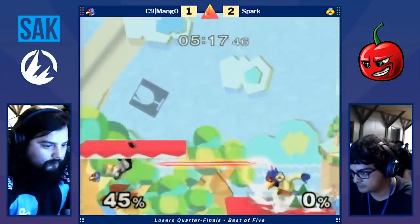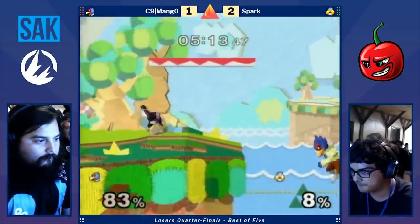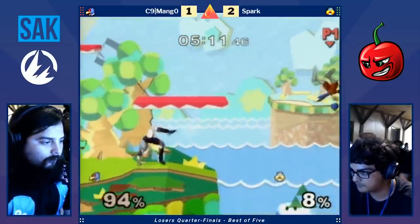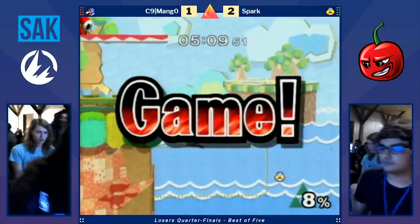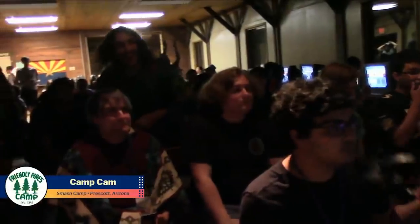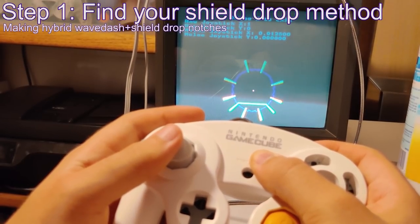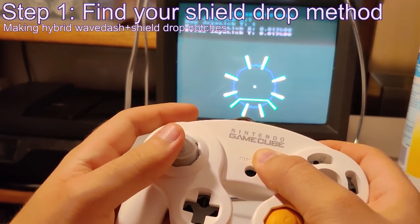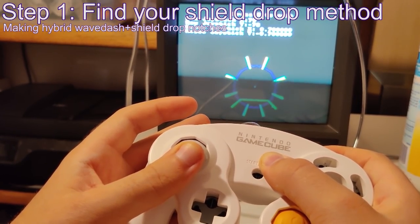It's EliteGamerSpark here, coming at you with another tutorial to satisfy your desire for knowledge and growth. Today we're gonna be talking about how those fancy shield drop notches you paid good money for are likely making shield dropping much harder than it needs to be if you play on UCF, which everyone in the current day does.